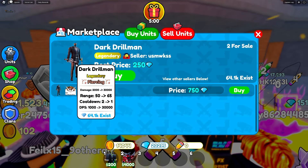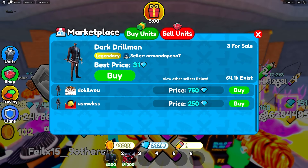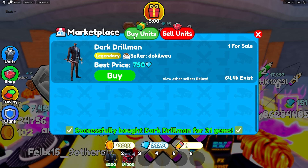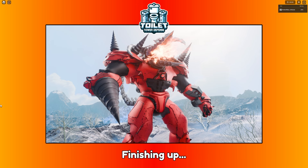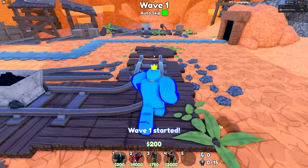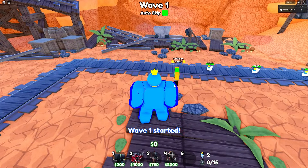So this event map is also hard, so you need to go to marketplace and buy dark drill man. And luckily I can buy this unit for 31 gems. Then go to event map again. At the beginning, click the auto skip and build 2 drill man.